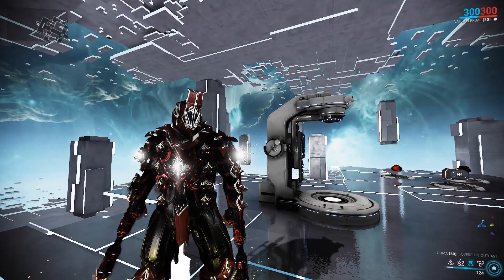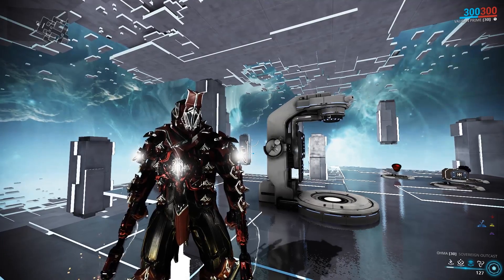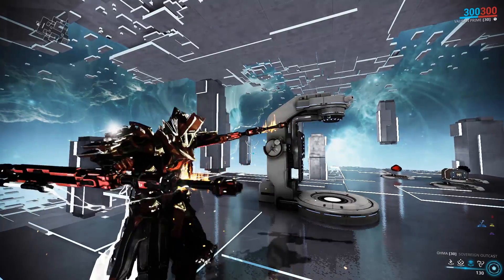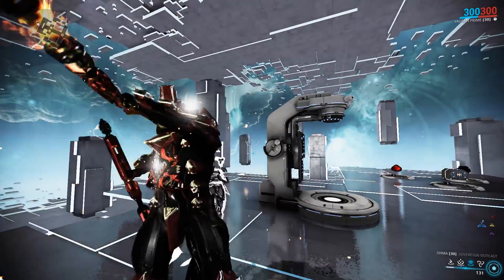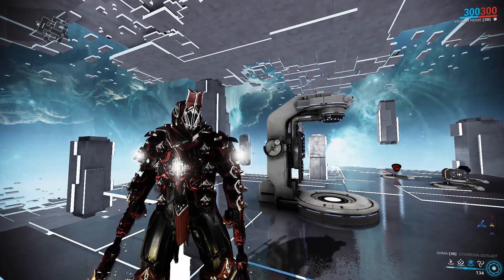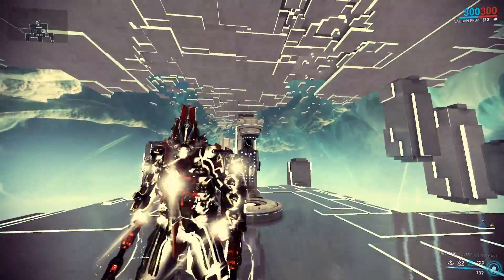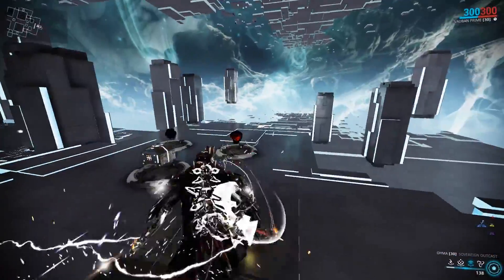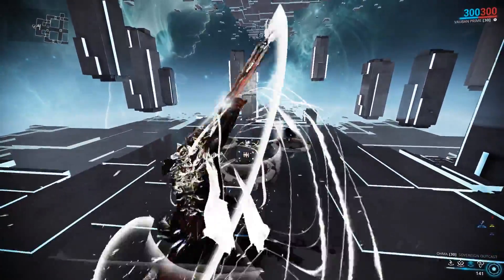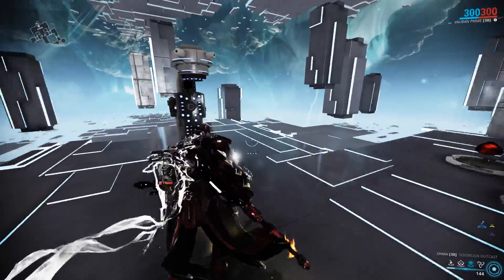You want to be bringing something that has a high value of whatever IPS stat you want to take into that sortie. Let's say you're going against the Corpus — you want a weapon that has a high Impact stat, as well as Magnetic and Toxin damage on there, to deal the most damage possible to those Corpus enemies, instead of using a weapon like this here which has no IPS stats and losing out on damage simply because a few stats are missing. I killed that level 70 heavy gunner relatively quickly with the status build.